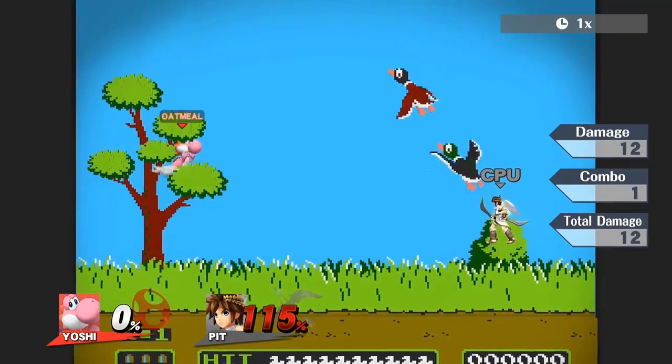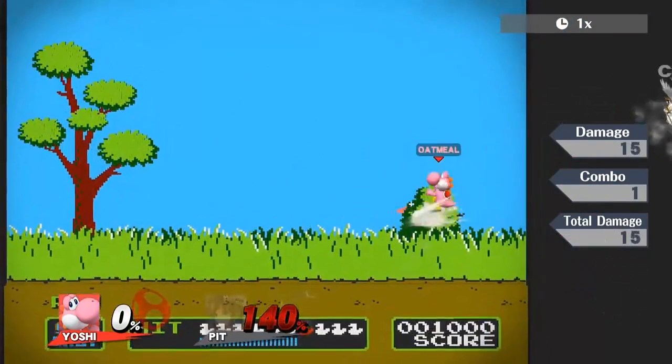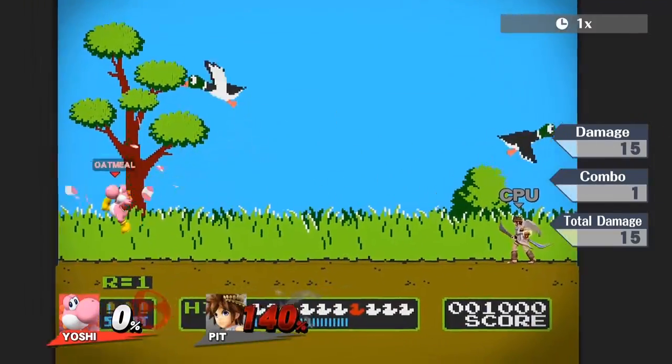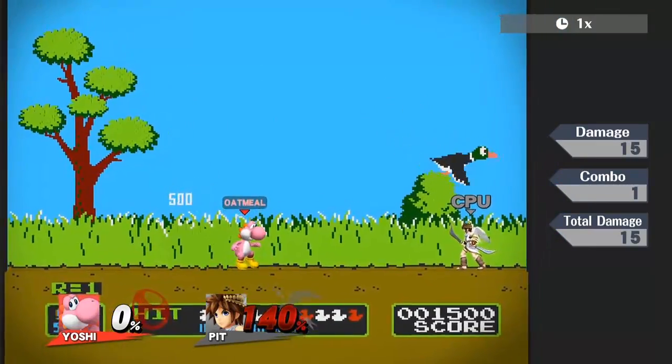Now, there are some flaws with this strategy. Side B does not have a hitbox when you jump, so basically anything can intercept it. From the highest branch, not so much can reach you right away. But from the right tree, you have to be cautious.